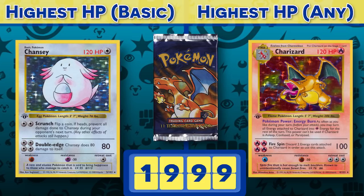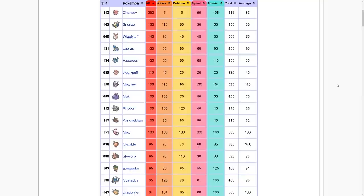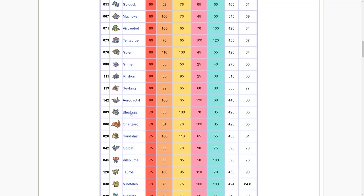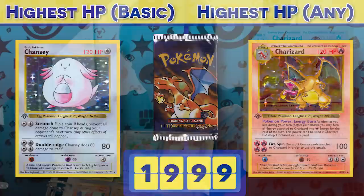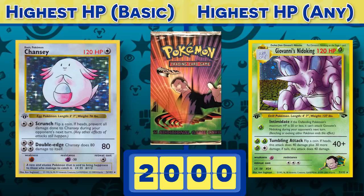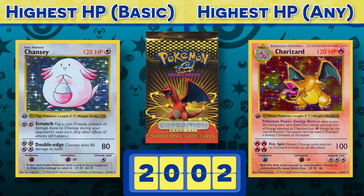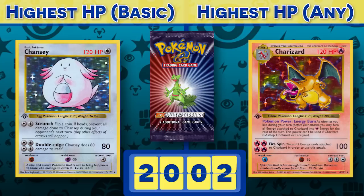Right from the base set, we see a starting trend that sticks for a long, long time: one hundred and twenty HP. Two cards have this holy health number — the basic Pokémon Chansey, and of course Charizard, the most iconic Pokémon card of all time. Chansey makes perfect sense; it has by far the highest HP-based stat in the first-gen video games. Meanwhile, Charizard is toward the bottom of the top third — but they decided to make this boy thick, and that thickness definitely played a role in what made this card so desirable. One hundred twenty was the iron, unchangeable law for years, and the devs were actively trying to avoid going too HP crazy.